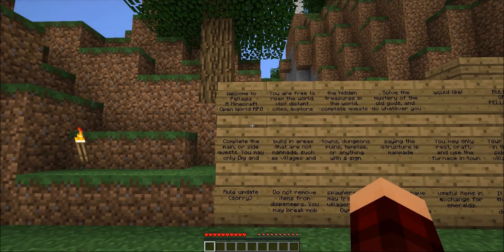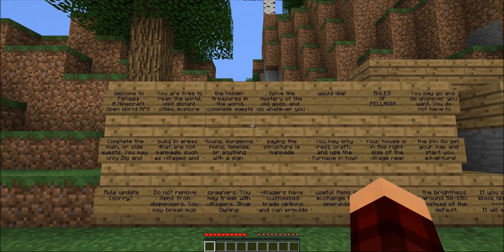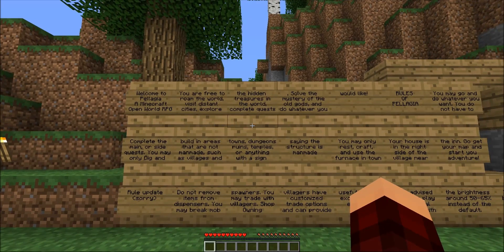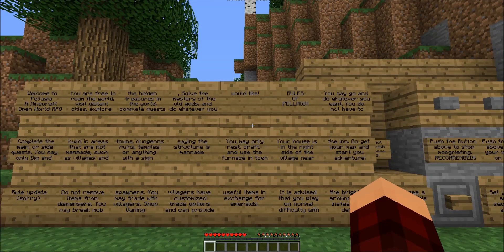Welcome to Polygia, Minecraft Open World RPG. You are free to roam the world, visit distant cities, explore hidden treasures, complete quests, solve the mystery of the old gods, and do whatever you would like. Rules: you may go and do whatever you want. You do not have to complete the main or side quests. You may only dig and build in areas that are not man-made — such as villages, towns, dungeons, ruins, temples, or anything with a sign saying the structure is man-made. You may only rest, craft, and use the furnace in town. Your house is on the right side of the village, near the inn. Go get your map and start your adventure.